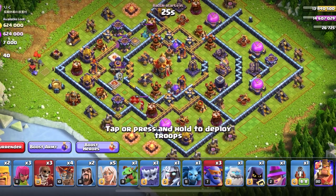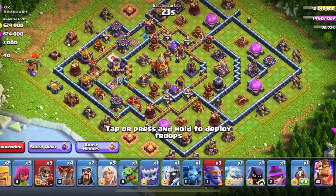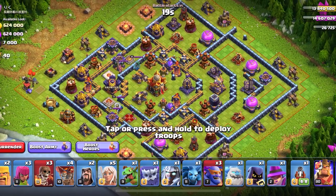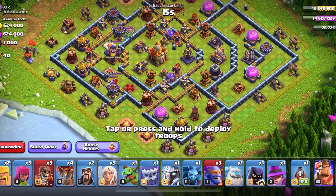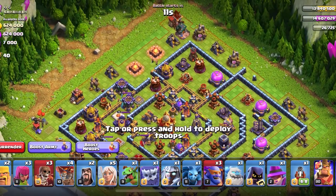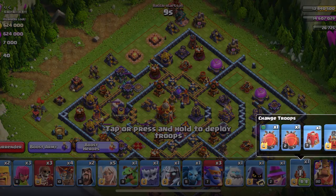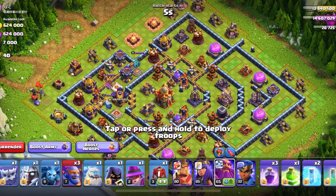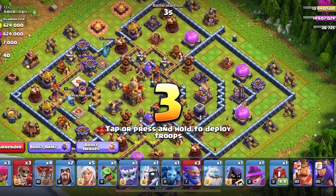We have a Town Hall 16 here. It looks fairly upgraded, but there's a few holes in the base, so I think I will use this to my advantage. I can't use a Flame Blinger, so I will use the Siege Barracks instead. Right now though, I will do a Warden Funnel.